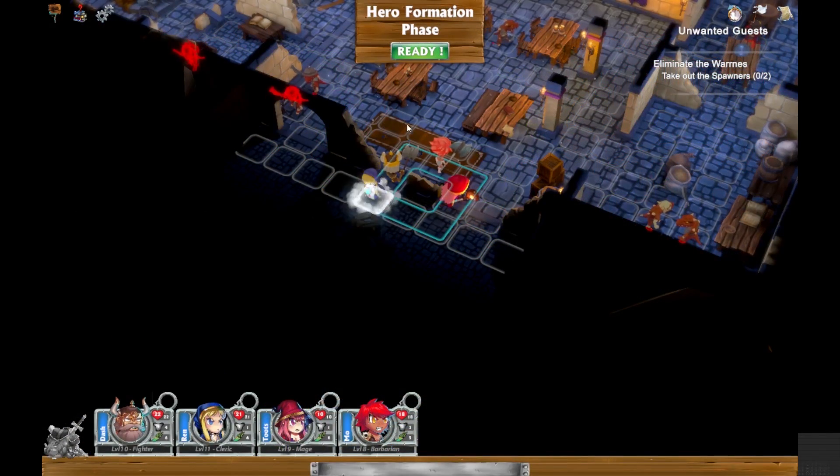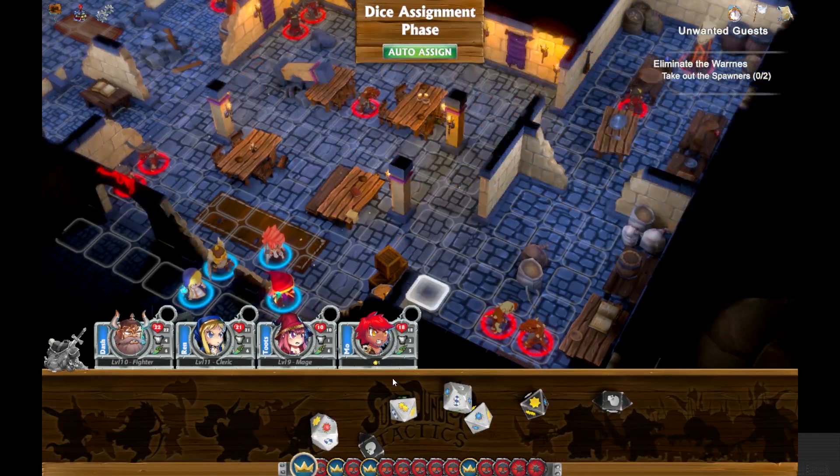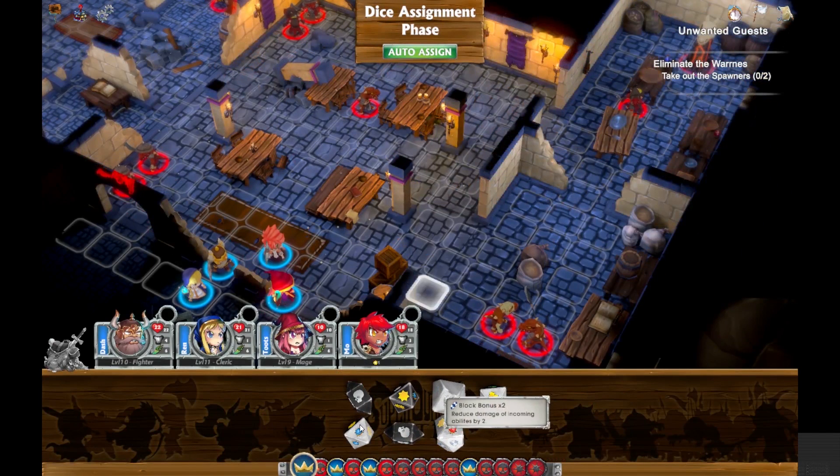Right now I'm working on selecting the characters. As you can see you can move them around, but none of the missions really have an area that matters where you move them to, from what I saw. There's a couple that it does, but for the most part it really doesn't.